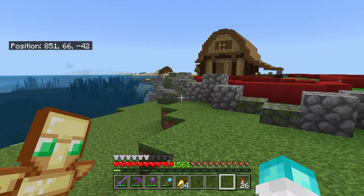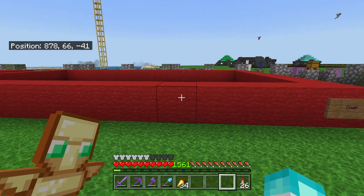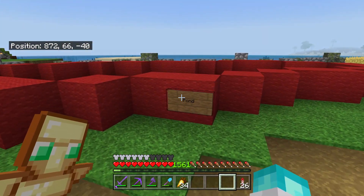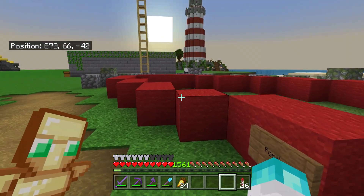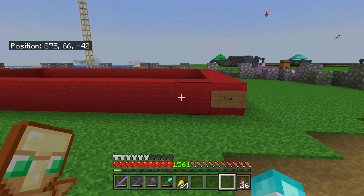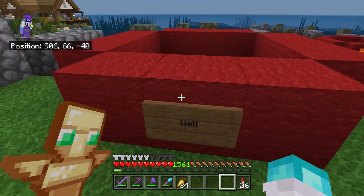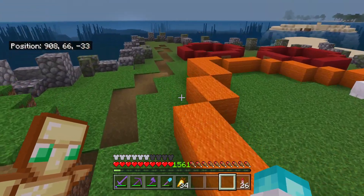I've also gone ahead and marked out where all of the other farm things are going to go. I was thinking about all of the things you would build on a farm and then tried to mark out the areas. I wasn't really sure what to put here so I decided I'm going to build a pond in this area. Over here will be where the cows go, over here will be a little chicken coop, there's going to be a well here with some water in it.